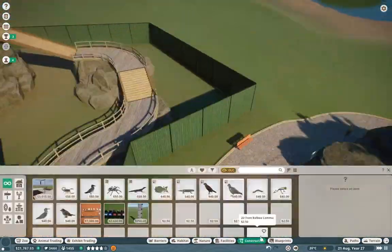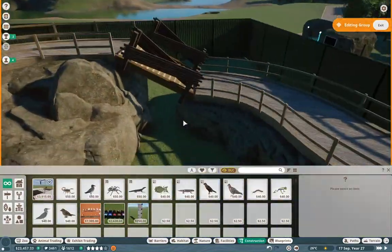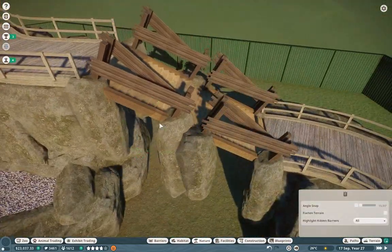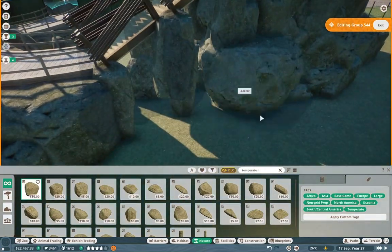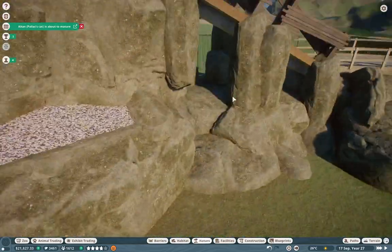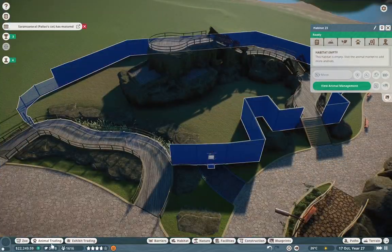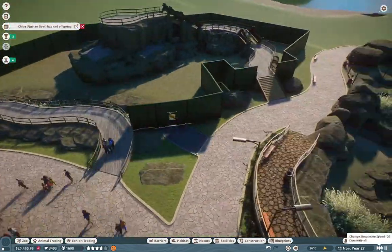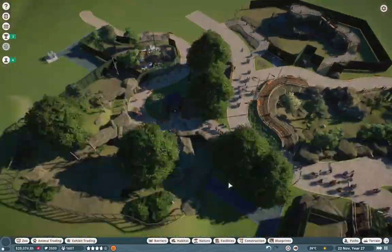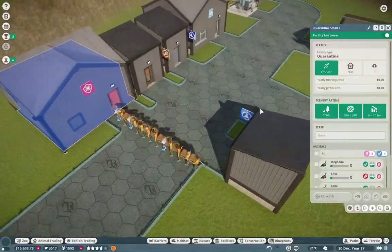These guys are beautiful. Here I am actually trying to get them into the habitat, and I use these fences as well to kind of separate that a little bit — I wanted to have a brown stairs kind of look to it. I just thought it would look good, and it does look good. But I realize that all my caretakers and all my vets are preoccupied with the peafowls — you can see the big old line of them right there. So I actually do buy a second quarantine facility just so we could get all these guys fixed up in no time.